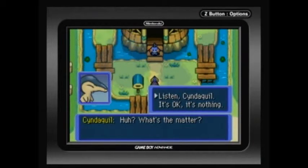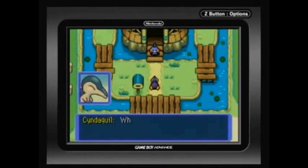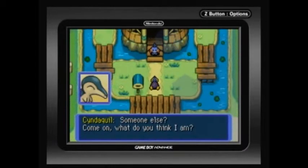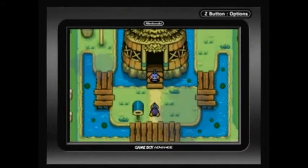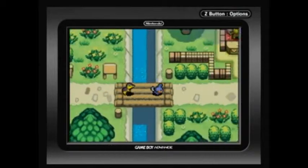Cyndaquil is so happy — 'Why are you so happy?' I love how he says 'huh' twice. 'We're friends, aren't we, Skarnak? I want to do my best because it's for you, Skarnak.' This is what I'm talking about — Cyndaquil, you're so happy all the time, even though you can get really mad. Let's head to Pokemon Square to see if I can buy some items before we head off to the Great Canyon.